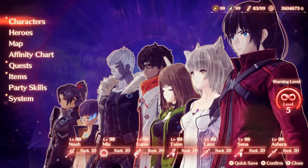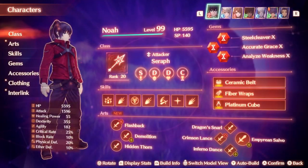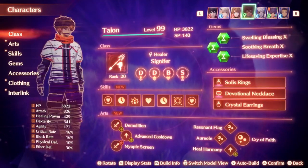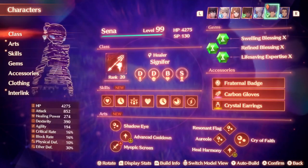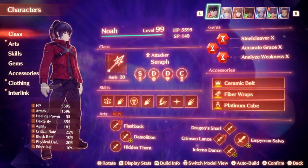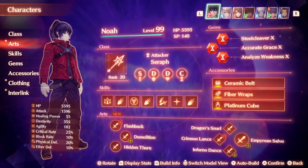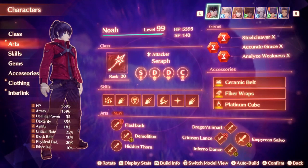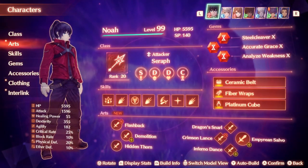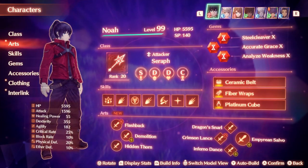For my setup, I did a pretty standard two tanks, two attackers, two healers setup. You can probably switch this up if needed, but I find it's the most beneficial for all chain attack bonuses and helping the team's consistency. Superbosses have a unique mechanic where each time you beat them, you can re-challenge them at a higher level all the way to 200, and this setup helps a lot as bosses become higher leveled and more challenging.